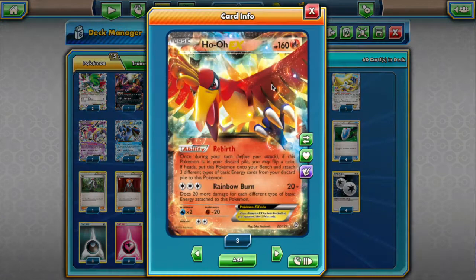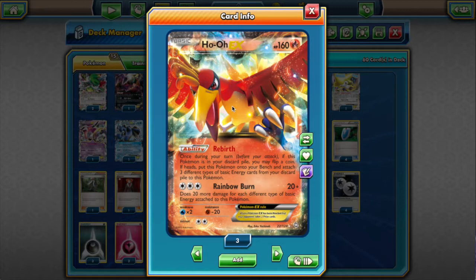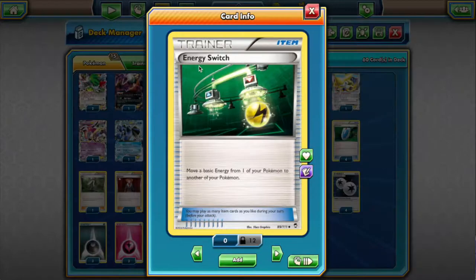Most notably, Ho-Oh EX. Ho-Oh EX is the accelerator here — it's the whole reason why we play a lot of different basic energy with this deck. The ability Rebirth allows us to, if this guy is in the discard pile, flip a coin, and if heads, bring it back onto the bench with three different types of basic energy attached to it. It's also a decent two-hit knockout attacker, dealing 80 damage — 90 with the Fighting Fury Belt. But it's mostly here to accelerate energy into play, which we then move around into our Xerneas using our four Energy Switch.